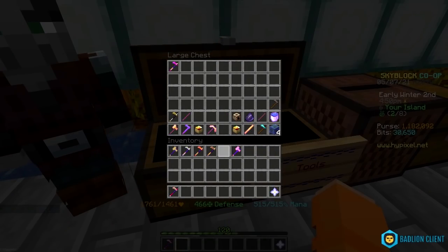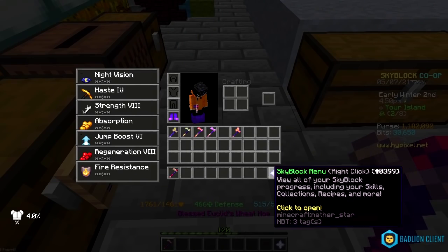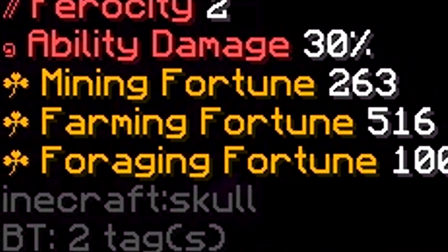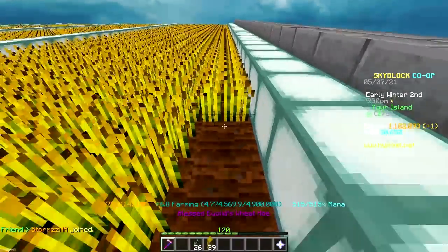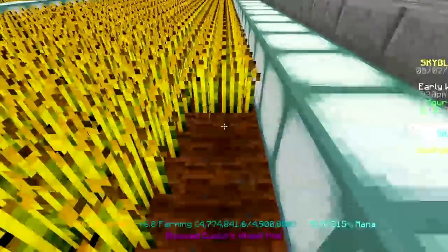It might be the axes, so I'm just gonna put a hoe away. And if it goes down, then it's the axes. Yeah, it's 516, so it is the axe. So I'm just gonna get my hoes on me and put away the axes. I just got an extra 20 farming fortune for free, so I'll take it.